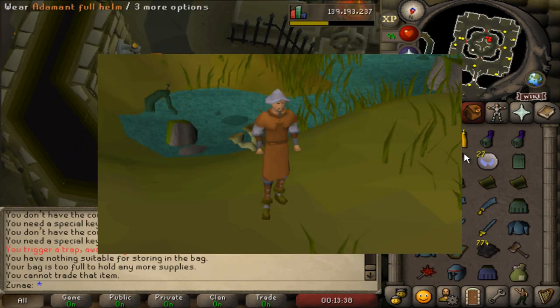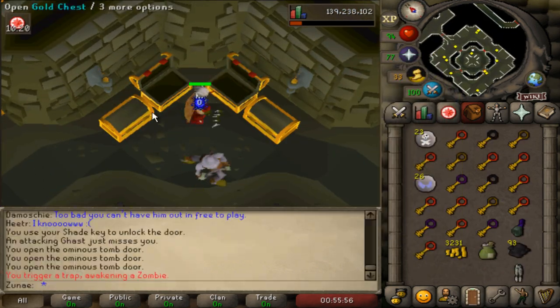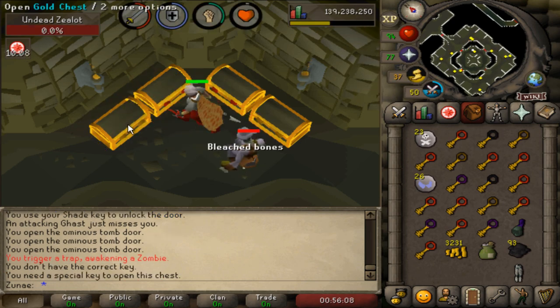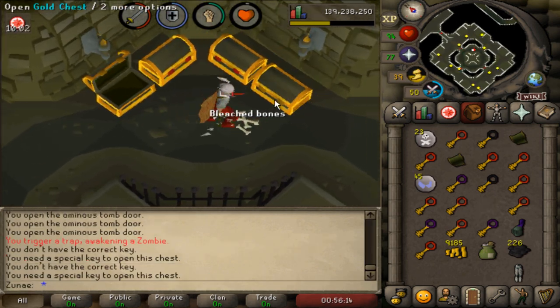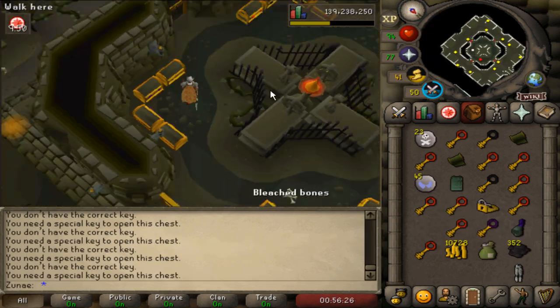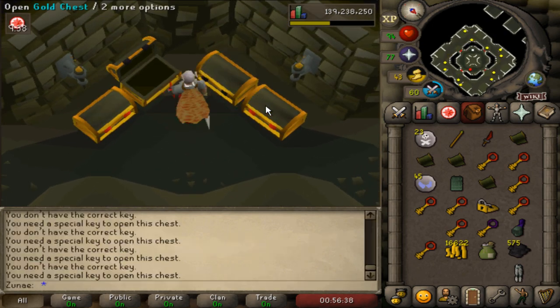First of all, there are new prayer rope pieces which are untradeable and give no stats, but each piece gives a 1.25% chance to save a bone or an assault head. The full 4-piece set boosts that effect up to 5%, and this effect is stackable with the Wilderness Altar.